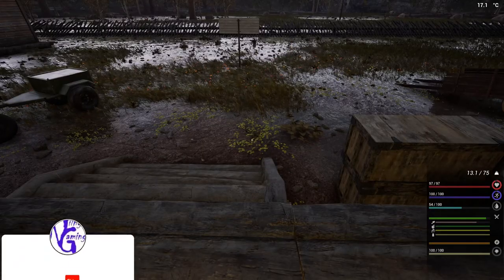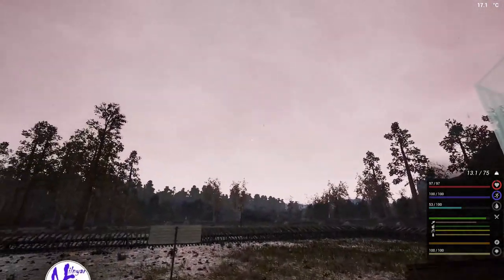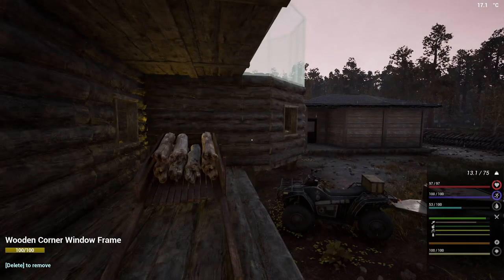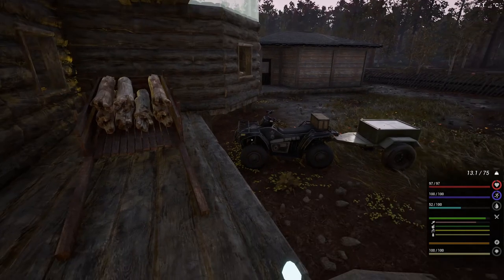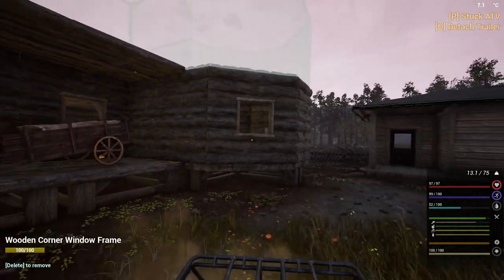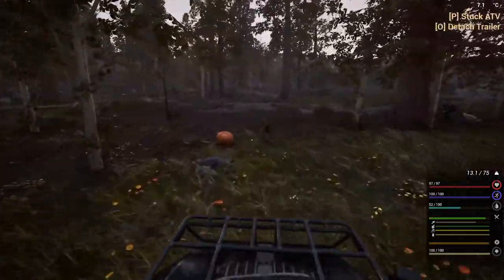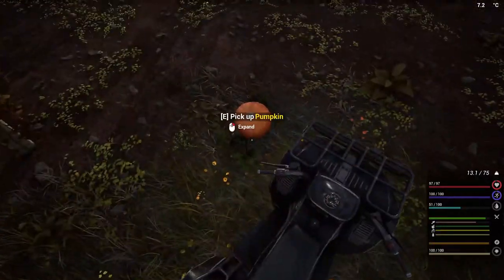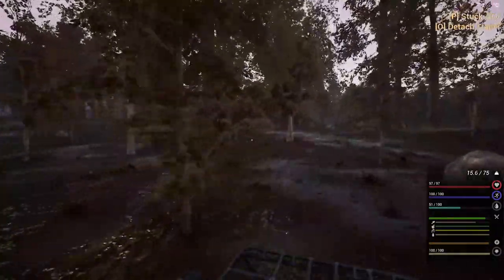Hello everybody, welcome back, this is Nilnar once again in the infected. The rain just stopping, letting loose a little bit, maybe cutting back — nice bright beautiful day and we wanted to go out and have some fun. What I want to do is get more blueprints. I'm going to first go to the new village because everybody tells me about the canteen that's supposed to be in that village. We'll grab this pumpkin here for later.